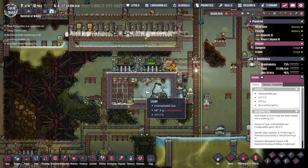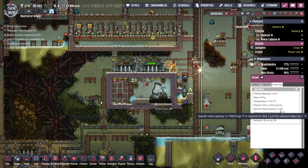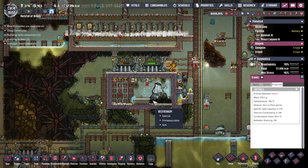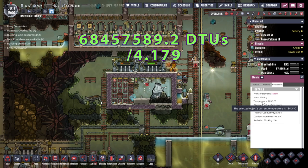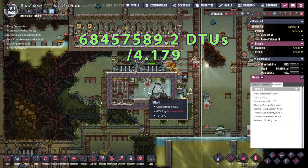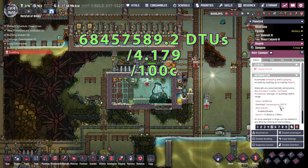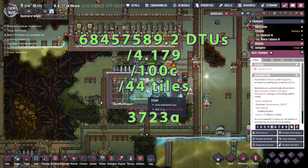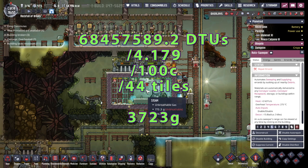If we look at the steam and its properties, the specific heat capacity is 4.9 — that's how many DTUs you need to warm up one gram by one degree centigrade. If we take the 69.5 million, divide it by 4.149, we want to not raise the temperature by any more than 100 degrees. The steam turbines will bring this down to 150, and the auto sweeper — ideally we don't want to go above 250. So that gives us a range of 100 degrees. There are about 44 tiles here. Dividing 69.5 million by all those numbers, we end up realising we need about 3.7 kilos in each tile.